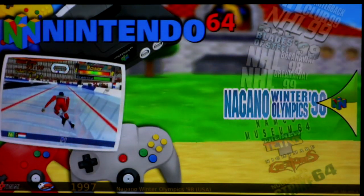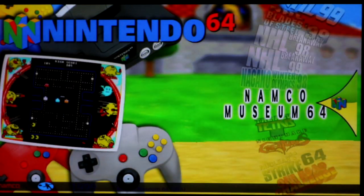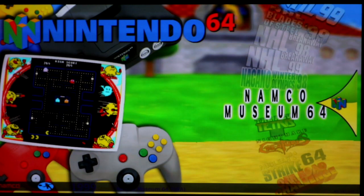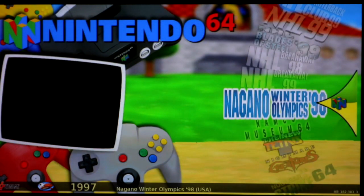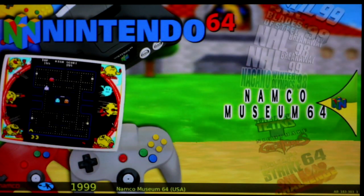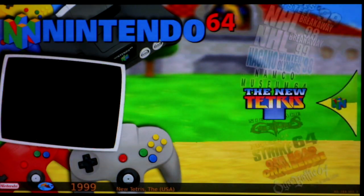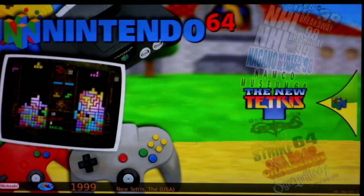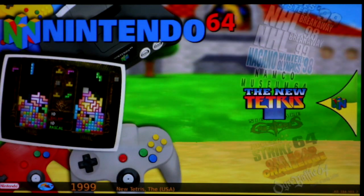NAMCO Museum doesn't boot — red. Winter Olympics got a green; plays well. NAMCO also doesn't boot — red. New Tetris is super playable, a little laggy but very playable. It's only laggy when the right side fills up, so that's a green for me.